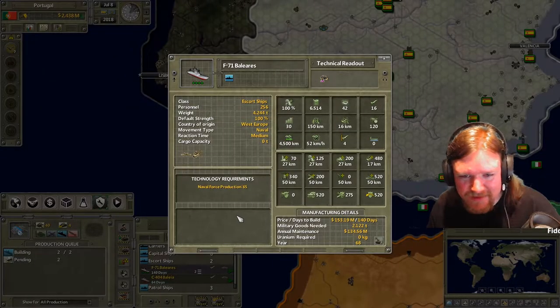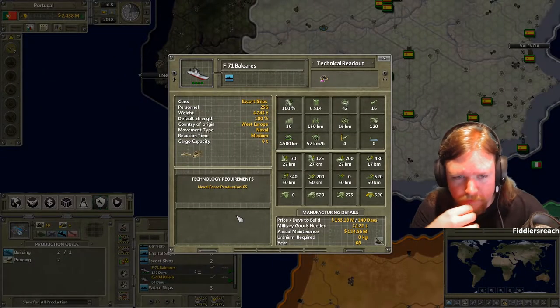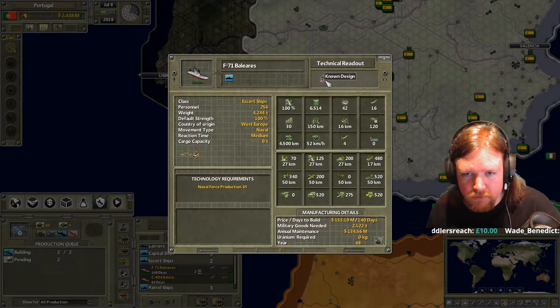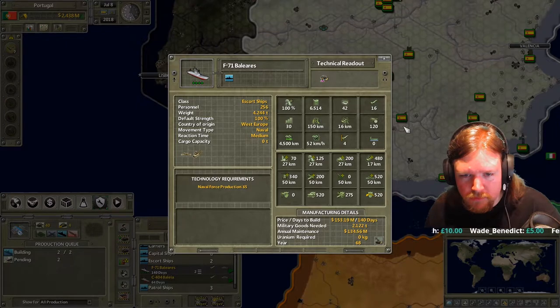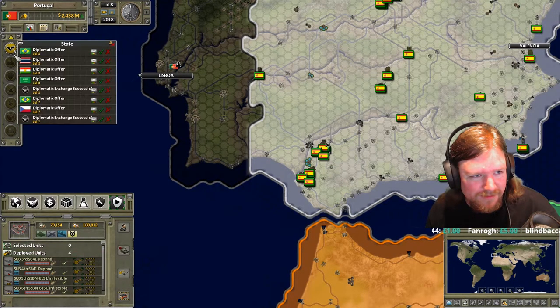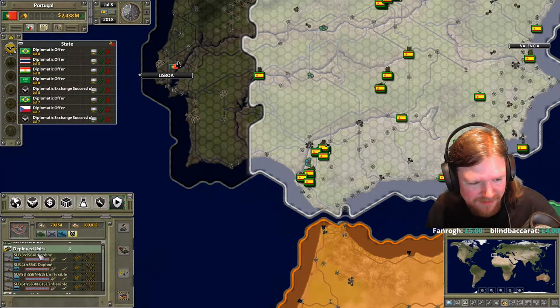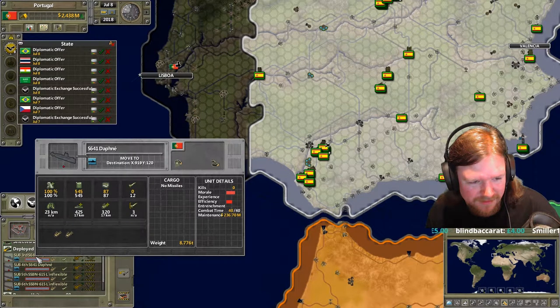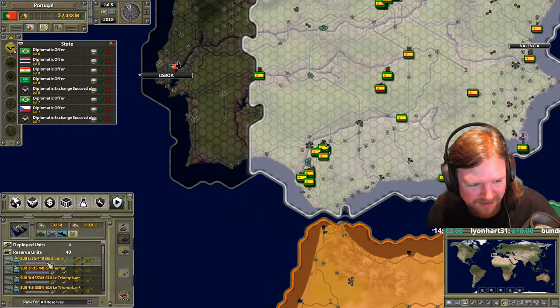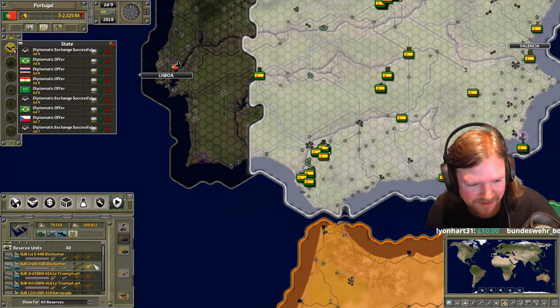Somebody asked about Belarus. Putin didn't have any issue with Belarus, which is why I'm 100% confident my defensive line doesn't need to cover the Belarusian border. You're curious - Belarus has declared war on Poland. Go with the French ideology pre-World War II. Nobody's going to get attacked from Belgium. Belgium will never attack us, and it's not like the Germans would do that thing again that they did in the first war.